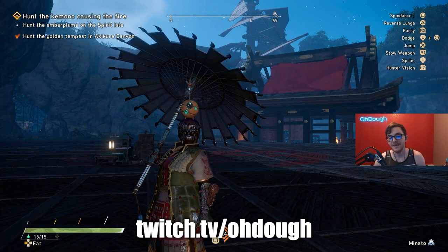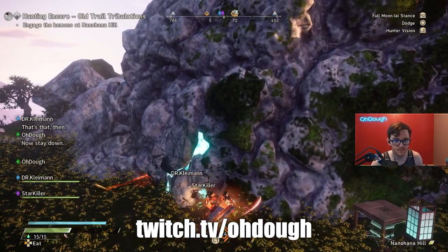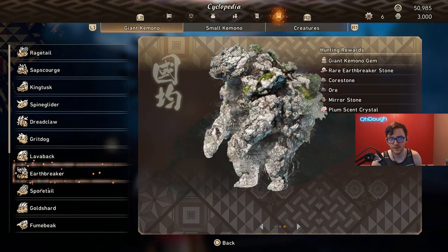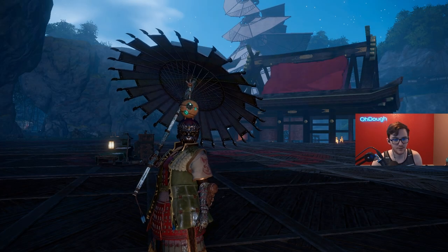Howdy and hello, I'm Doh, hope you're doing good. If you farm Earthbreaker — the giant rock monster who gives you mirror stone, giant kimono gems, and 2400 gold and two coins each time you farm him — I got some news for you.